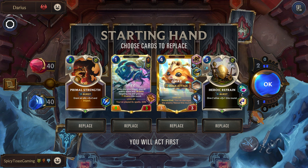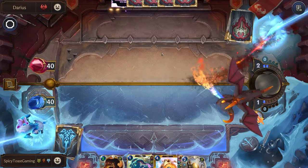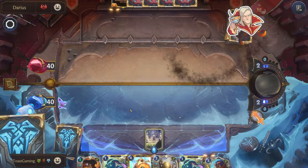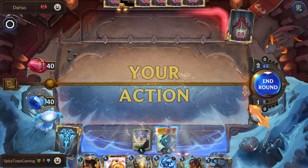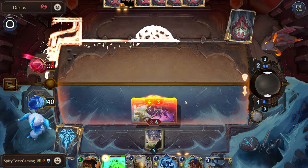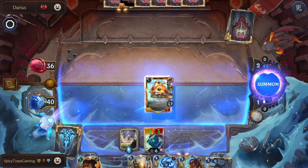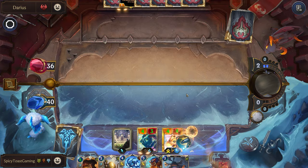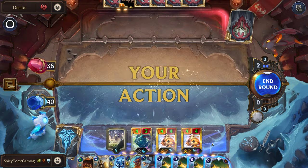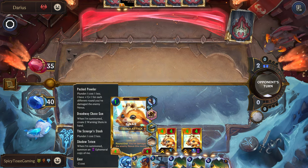We will try to play Fizz first, even though they might have some blockers. Oh, they don't — nice. Here we get our Nexus damage down, buff up our Gnar a little bit, trigger all of our star powers. We will miss out on our ephemeral copy, but at least we'll be getting our stacks of impact on our Gnar.